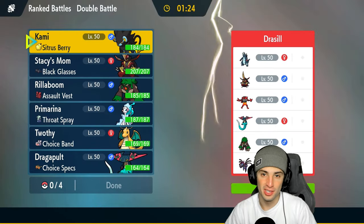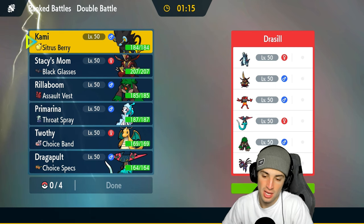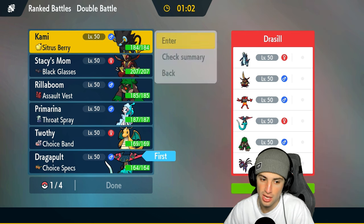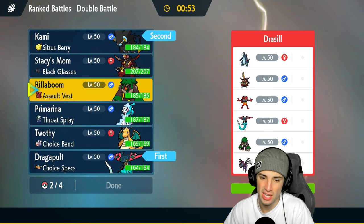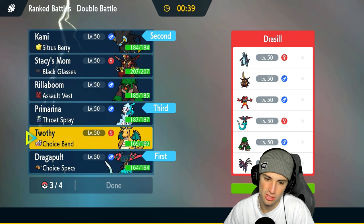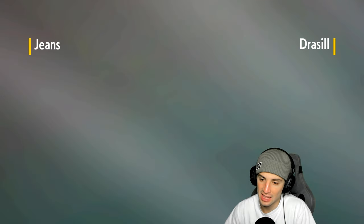Match number two — they have Defiant on King Gambit. I decide to lead Luxray with Dragapult. They've got three Dragon types so Primarina is a must-bring. I consider King Gambit but go with Dragapult and Luxray as lead, Primarina in the back, and Dragonite as the fourth. Hoping they don't lead King Gambit because a Defiant boost would be rough, though I could just Choice into Fire Blast to KO it.